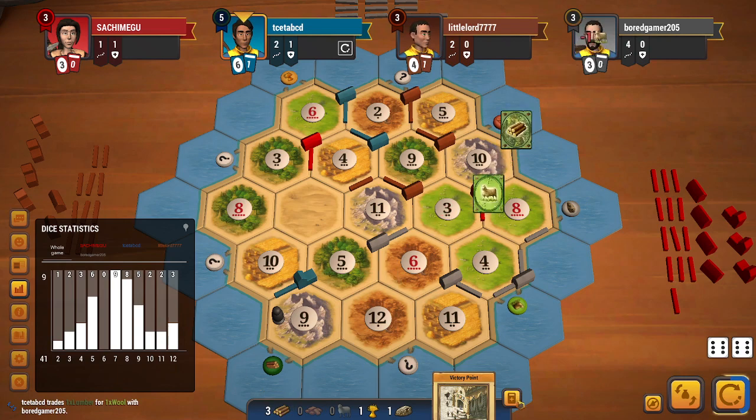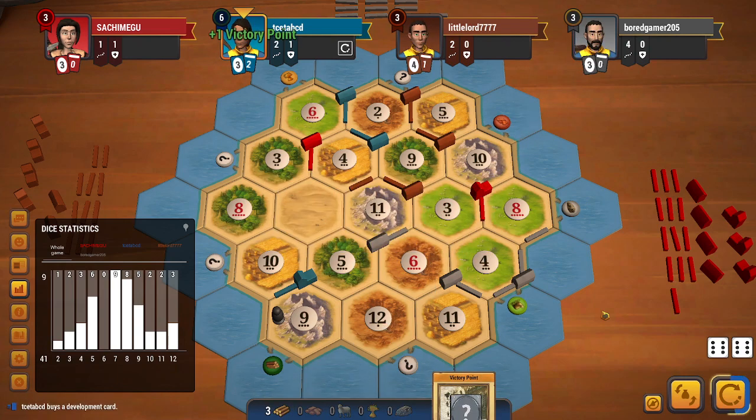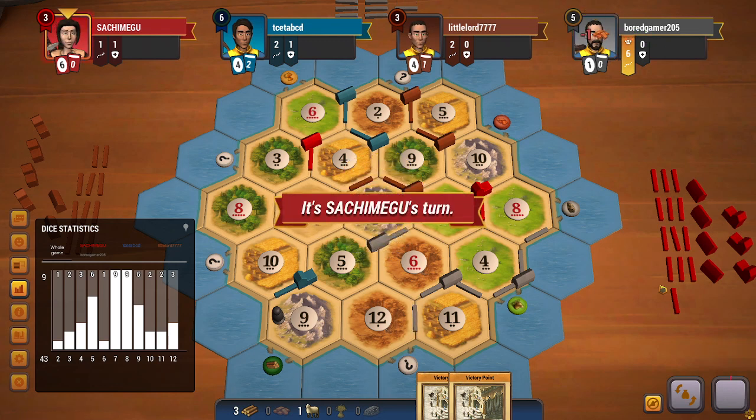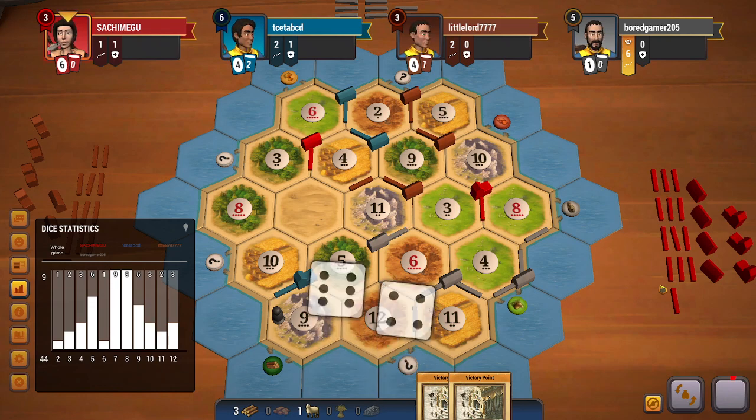Gray does accept it. I will get a dev card at this point, and I get another victory point — that's not what I was looking for. I want to fight for the largest army, and getting victory points isn't helping me much. Brown does get the longest road here but I don't think it helps them too much.